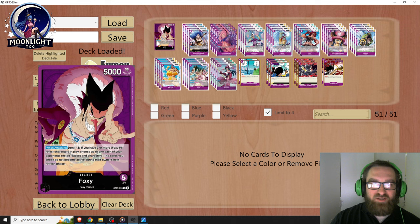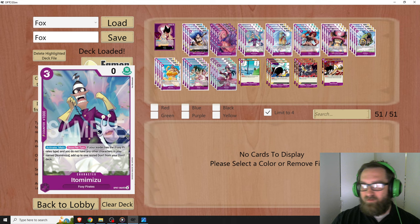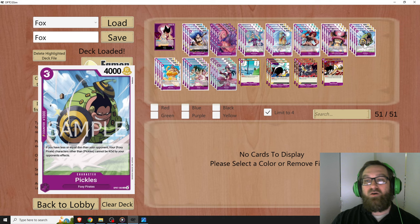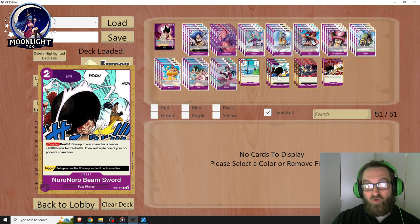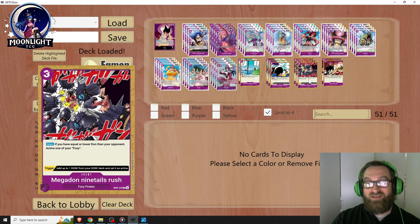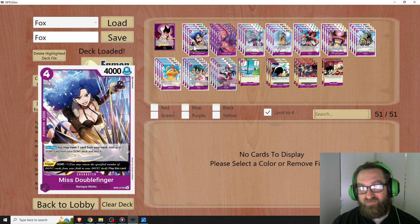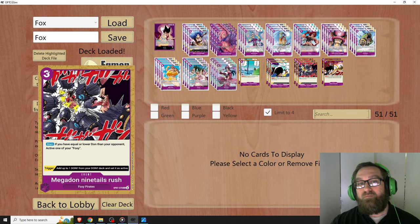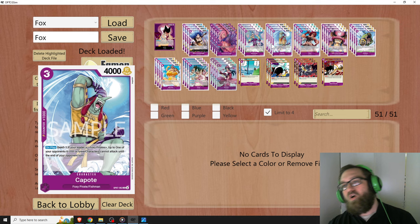Let me run through the list. Four Miss Double Finger 2K Counter, four Reiju, four Itamemizu, four Kapote, four Gina, four Tony Tony Chopper, four Pickles, four Big Pan, four Foxy, four Porsche, two Noronoro Beam, three Noronoro Beam Sword, three Megadon Ninetales Rush, and two Blast Breath. I'm only running ten cards in this entire deck that are not Foxy Pirates: the four 2K Counter Double Fingers, the four Reijus, and the two Blast Breaths. Because you need three Foxy Pirate characters in play to use this leader effect — that's very important.